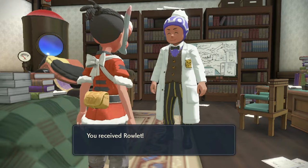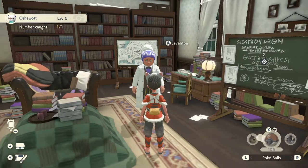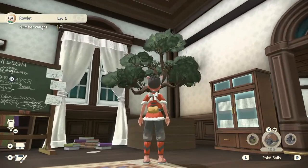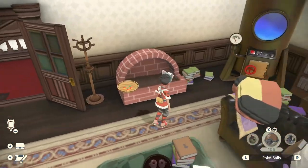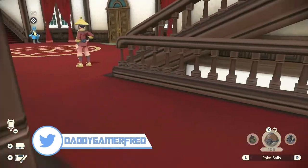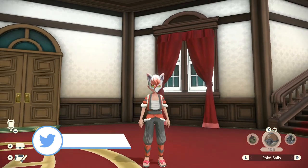I started my game with Cyndaquil, so depending on which starter you chose, you're going to get the other two. As you can see if you play the game normally, you'd have seen Rowlet in this tree, Oshawott in this water, and Cyndaquil right here near this furnace. And there we go — that's how you get them added to your Pokédex with them waiting for you in your pasture.